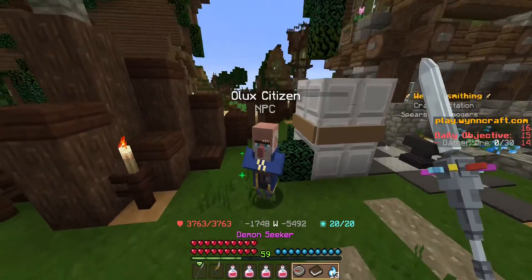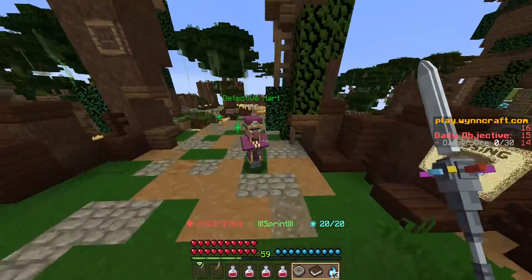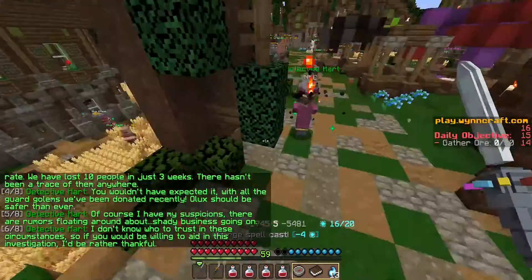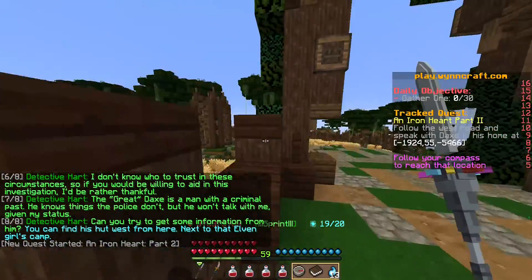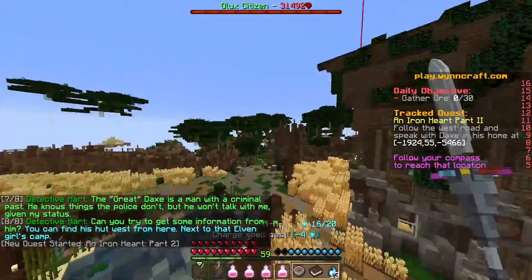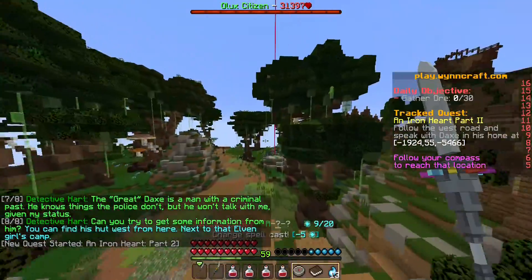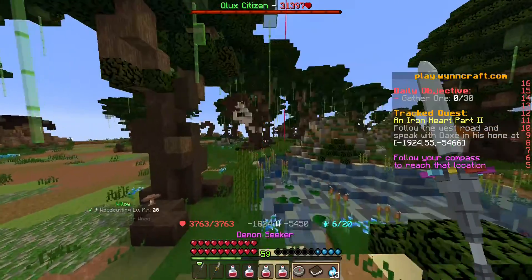Today we're doing an Ironheart. We need to talk to this guy — Detective Heart. We just spent talking to him and he's talking about, you can find this hut west from here next to that Elven Girl's camp. The Elven Girl is Larry, or Laurie. We see her every once in a while in these quests near Olux.